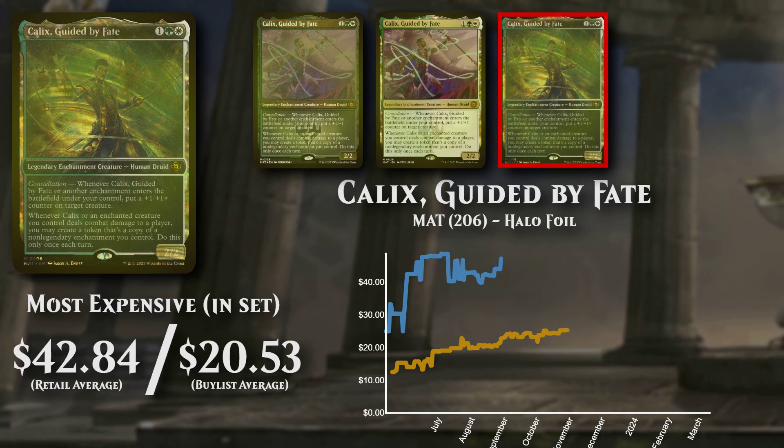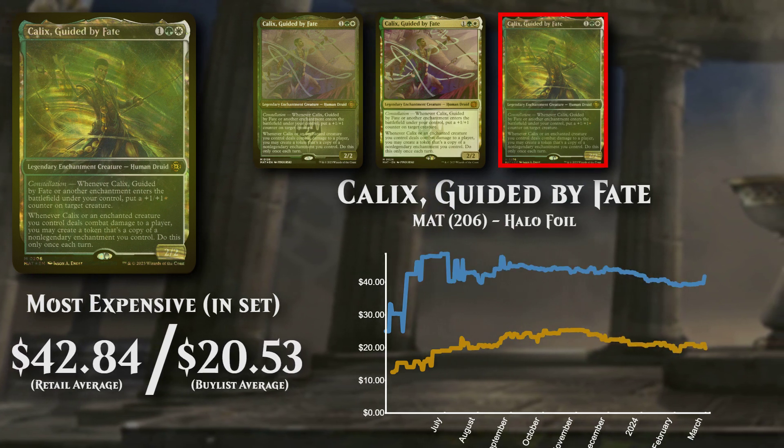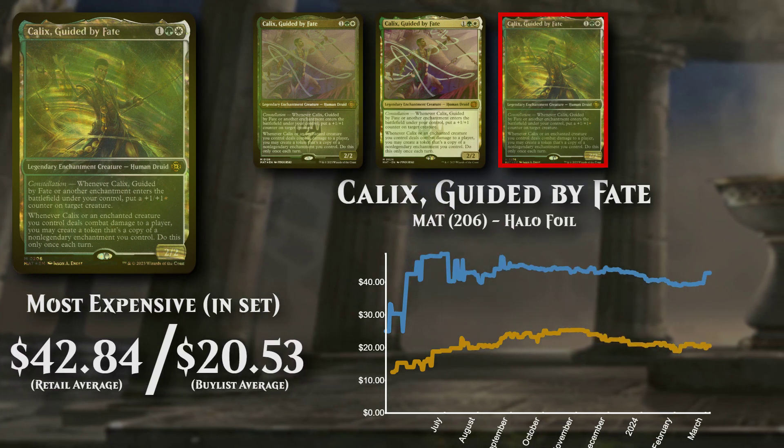The most expensive set version is the Halo Foil, going for not far from $43, with buy lists at almost $21.